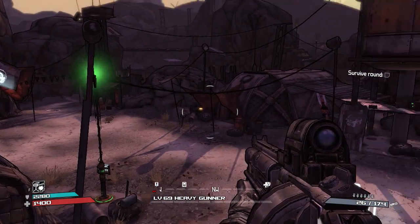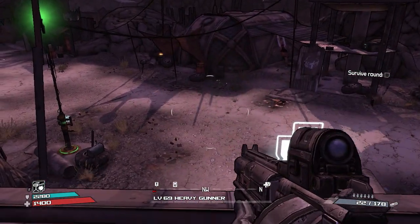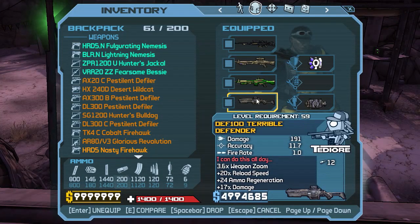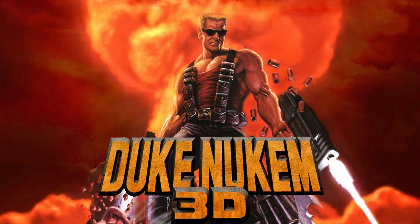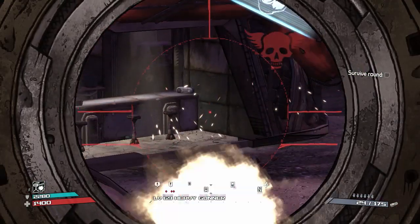For our first easter egg we are heading to Borderlands 1, and today we're going to be looking at a weapon called the Defender, which is a legendary shotgun that can be found within the game. If we look at the red text on the Defender, it says 'I can do this all day.' That is a phrase commonly quoted in games, most famously in Duke Nukem — specifically the Manhattan Project — but it's also been quoted in Halo 3.